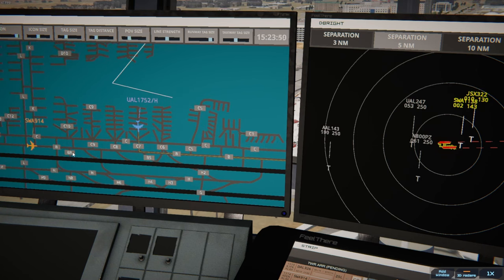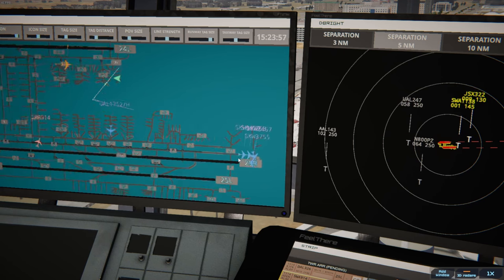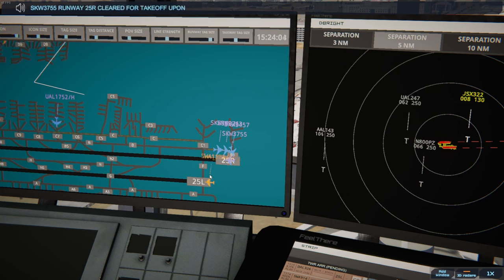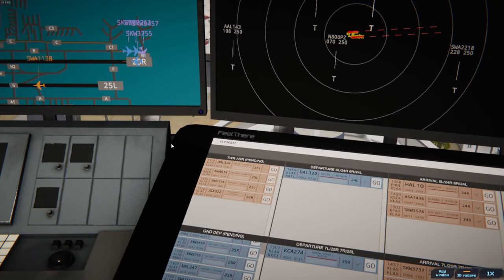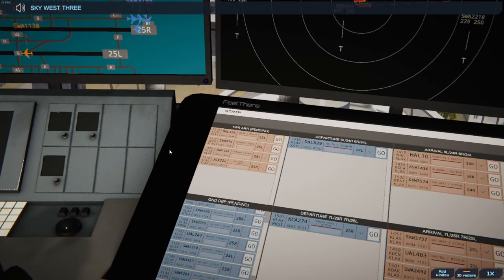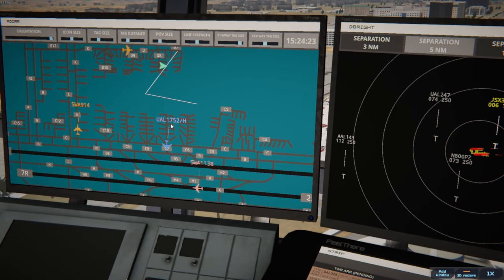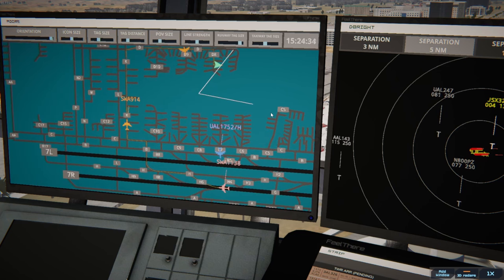Runway 25 Right via Charlie 7 Bravo, United 1752. SkyWest 3755 runway 25 Right cleared for takeoff, upon reaching altitude 1,000 contact departure. SkyWest 3457 runway 25 Right lineup and wait. Southwest is here — welcome to the party. SkyWest 3457 — pop smoke, Christian Dior, Dior — are you guys even gonna get what that means?